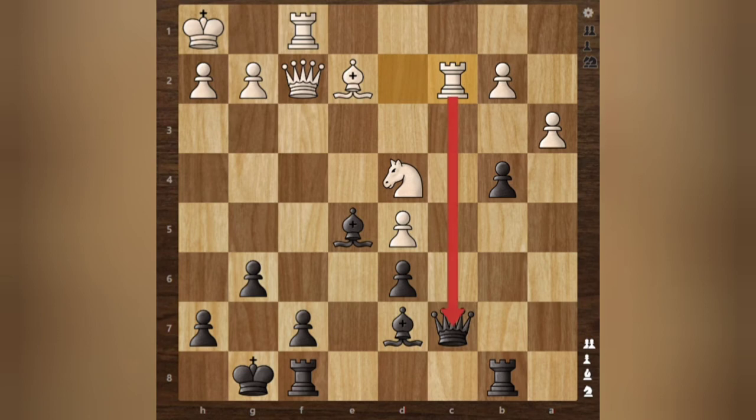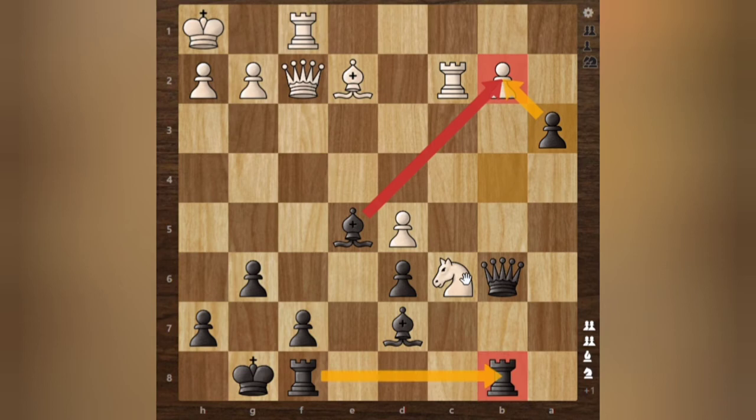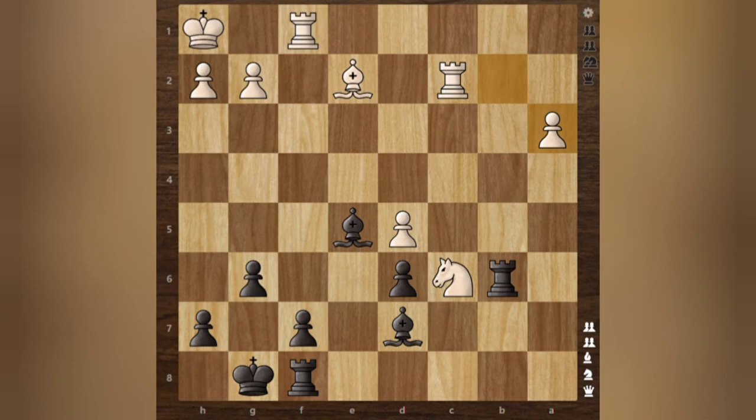Take, take. Rook to C2 attacking the Queen, Queen D4 double attacking the Knight. Knight moves to C6 attacking the Rook and the Pawn. First, sister takes the Pawn, and then if you take with the Knight — takes, takes — it's simply promoting. So first takes the Queen.